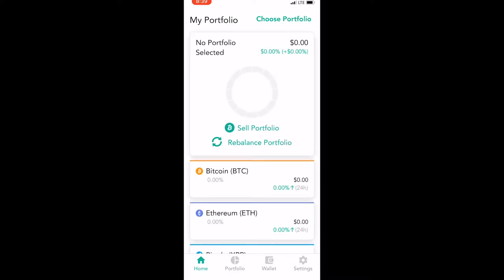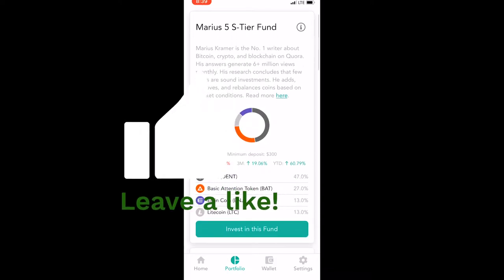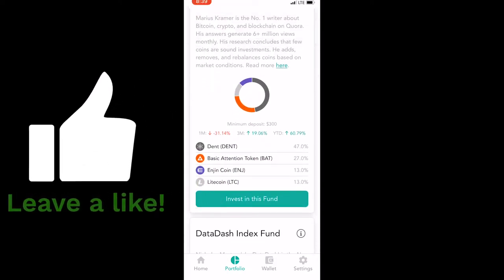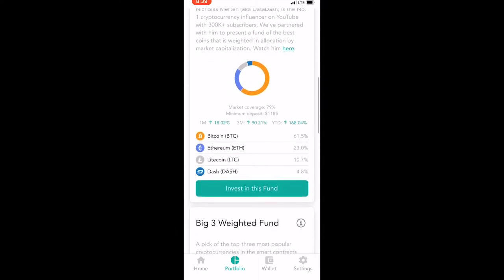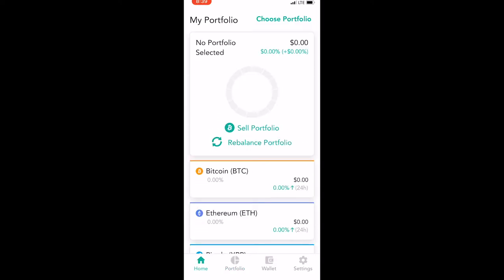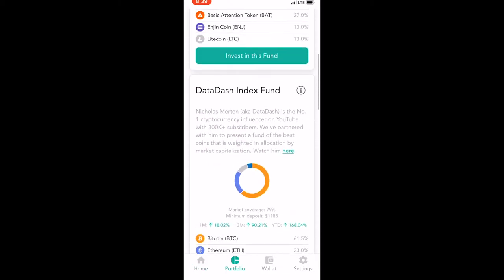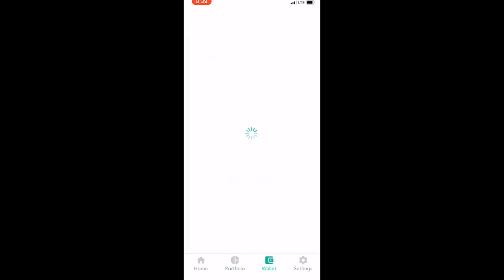So on the portfolio section, as we go over here, the minimum to invest was a hundred dollars for one of these funds — I'm not seeing that anymore, not sure why. Some of these other ones have a minimum deposit of 300 here, about 1200 there, 300 here, and about 1400 right there. So I'm wondering now, is it just better to kind of create your own portfolio and see how that goes, because on most of those portfolios the last time I did a video the minimum to invest was $100.